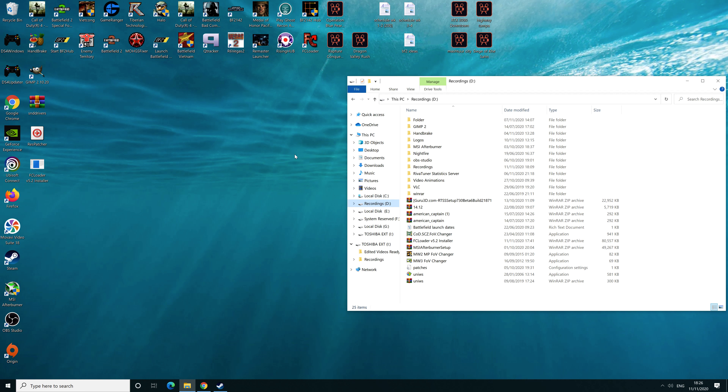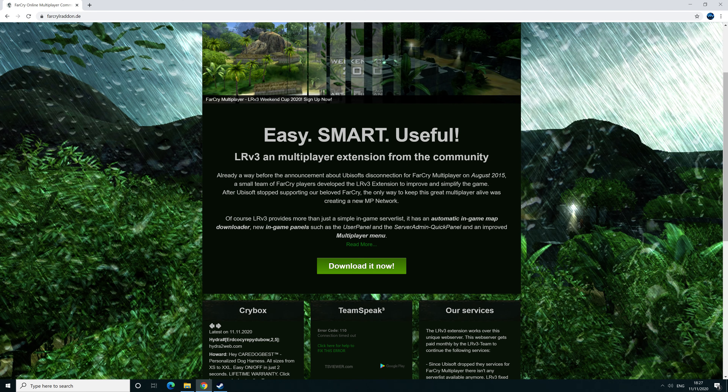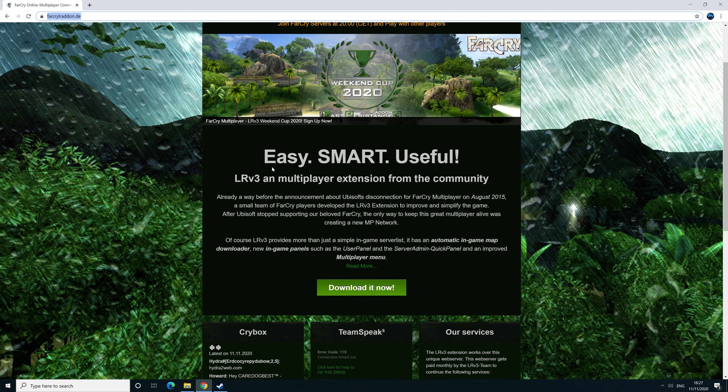Hello viewers, and welcome to another how-to video. In this one, it's how to install the Far Cry 1 multiplayer patch in 2020. I was searching online for this myself and didn't get many, if any, tutorials. I hope this one could be of use to whoever views this. There's a perfectly good website which is fantastic, but when I was searching YouTube for a video walkthrough there wasn't any. So what you need to do is go to the following website above, which I'll put in the link in the description below.